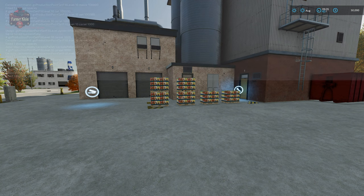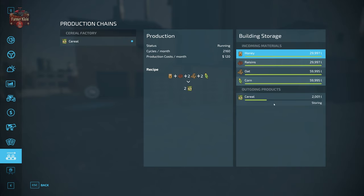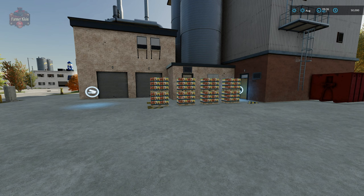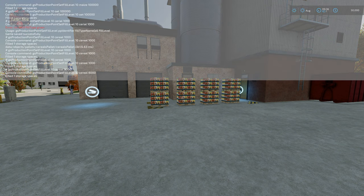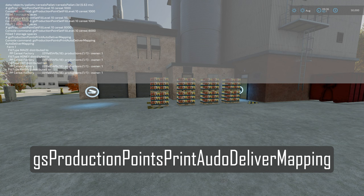The final command I want to show you relates to: if you set a product to distributing, where does it all go? How do you know how it's going to map out? The last command is 'gs production points print auto delivery mapping'. What we see here is that maize is distributed to the cereal factory, honey to the cereal factory, oat to the cereal factory, and raisins to the cereal factory — because we only own one production facility.